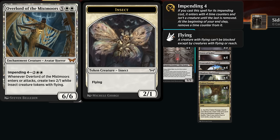The Overlord also has the impending mechanic, so if we don't want to reanimate it we can cast it for four mana and it will still make a pair of insect tokens. Then after a few turns we'll also get access to the 6-6 body — we just have to wait a while.